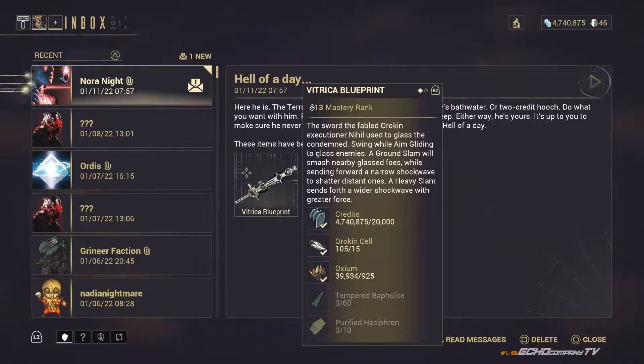The Vitrica sword will need 15 Orokin Cells, 925 Oxium, 60 Tempered Baphylite, and 10 Purified Hesiphron.